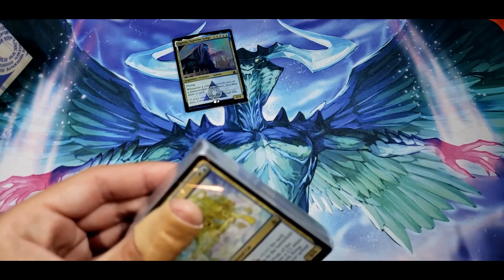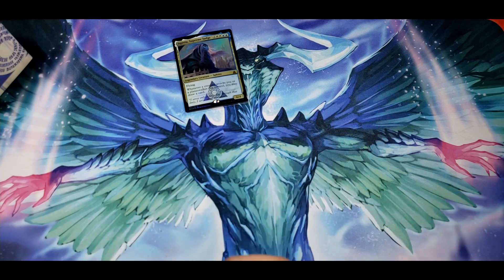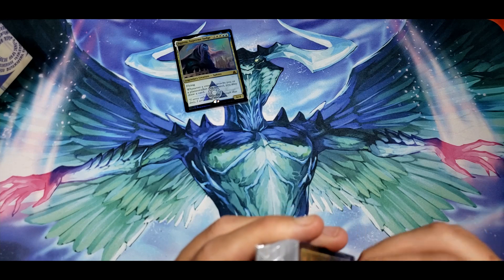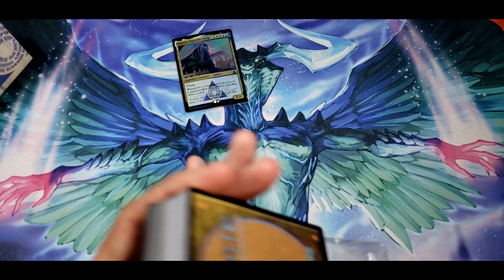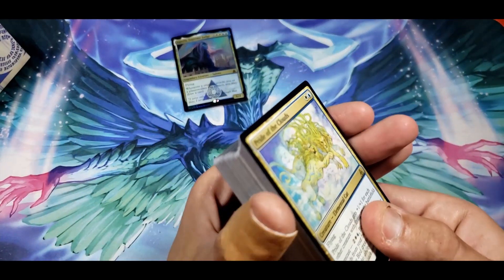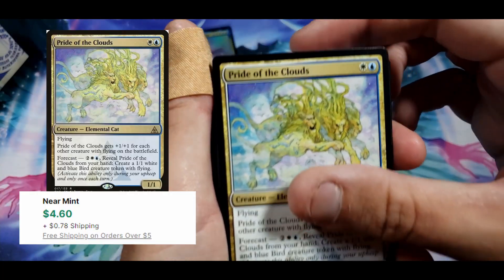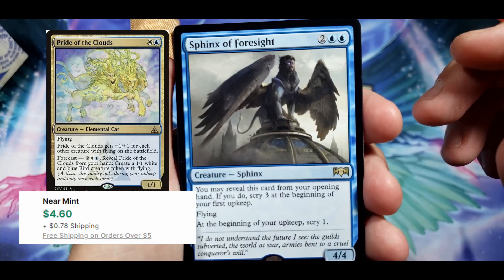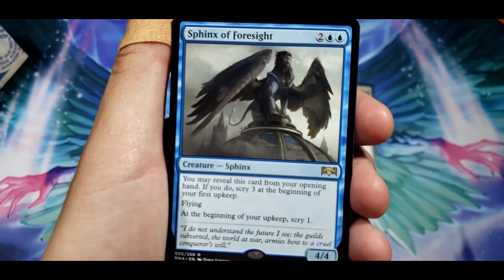All right, let's crack it open and see what we get. We can see what's in the list, but let's take a look at each card and see what they look like and what they do. We'll be sleeving up all the rares, and if there's a card over two dollars I'll throw it up. Pride of the Clouds. Sphinx of Foresight — not bad. You may reveal this card from your opening hand; if you do, scry three at the beginning of your first upkeep, then scry one at each subsequent upkeep.